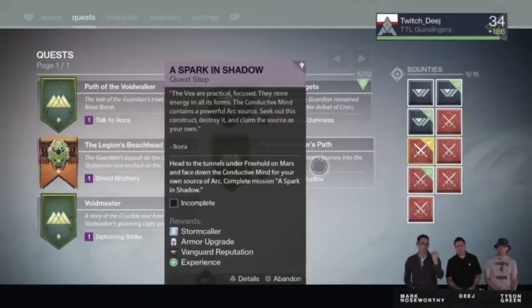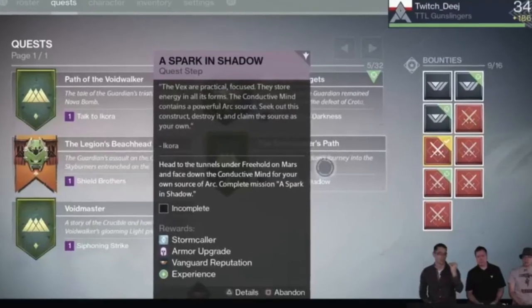To earn the Warlock Stormcaller subclass, you must kill a Vex boss on the Crucible map Blindwatch.